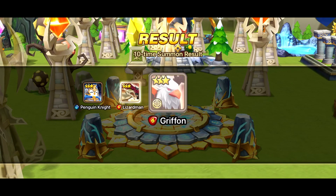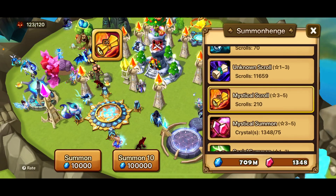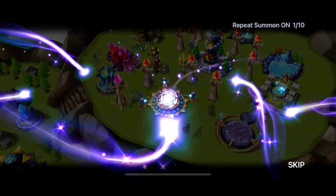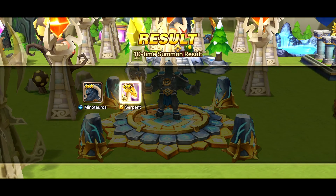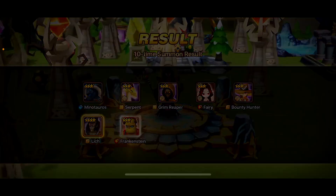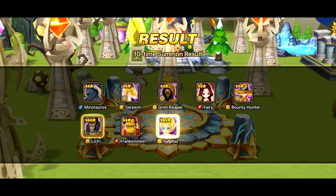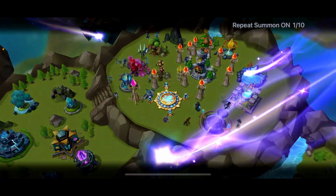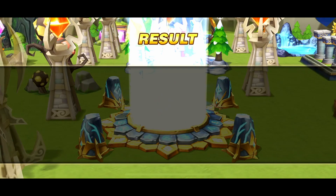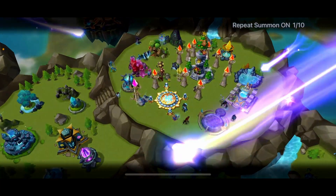They need to change her passive or something — accuracy and resistance is such a fake stat and it does nothing. That was a hundred scrolls. Is this it? Five-star? No. Water or Wind Lich? Oh, here's the five-star — nope. At least we got lightning.